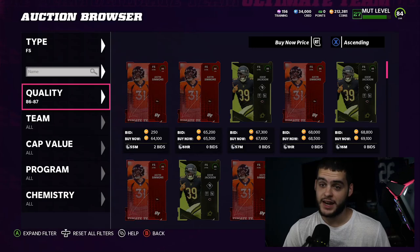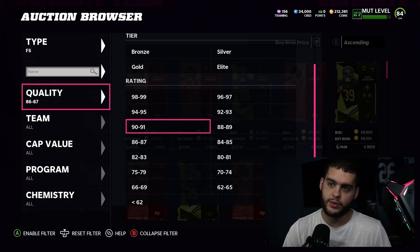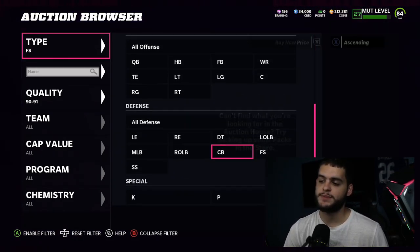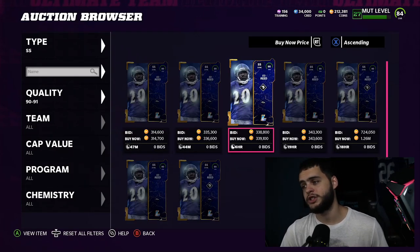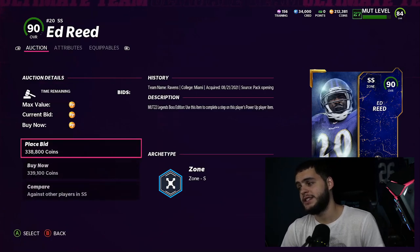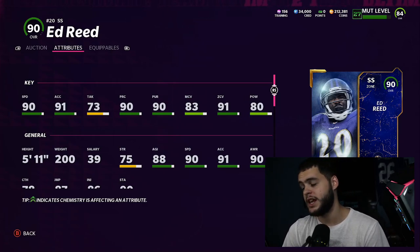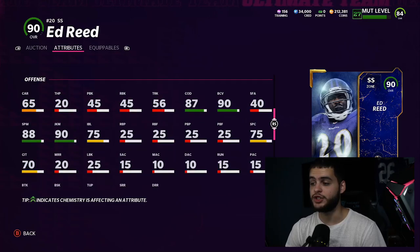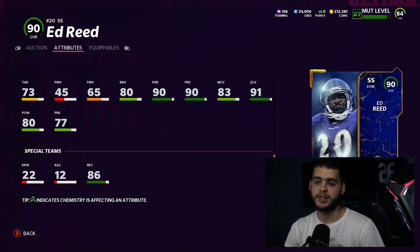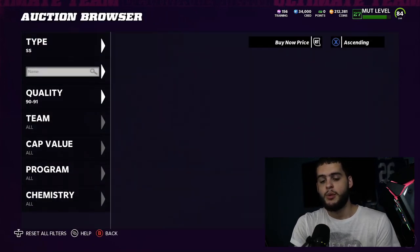At strong safety, Ed Reed is just crazy. I'd rather use Cam Chancellor at linebacker, so Ed Reed fills this spot perfectly. He's athletic, gets crazy interceptions, and jumps up seemingly 10 feet in the air. He has 90 speed, 91 acceleration, above 90 zone, pretty good man coverage, 87 change of direction, and 90 juke moves — so once you get the ball in your hands you can do damage. He has 88 break tackle and comes built in with hip power. He's like Deion Sanders at safety.